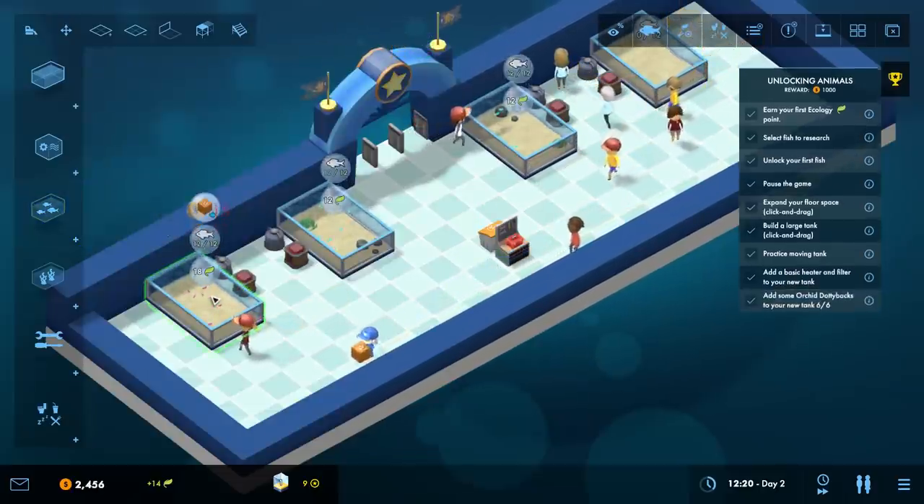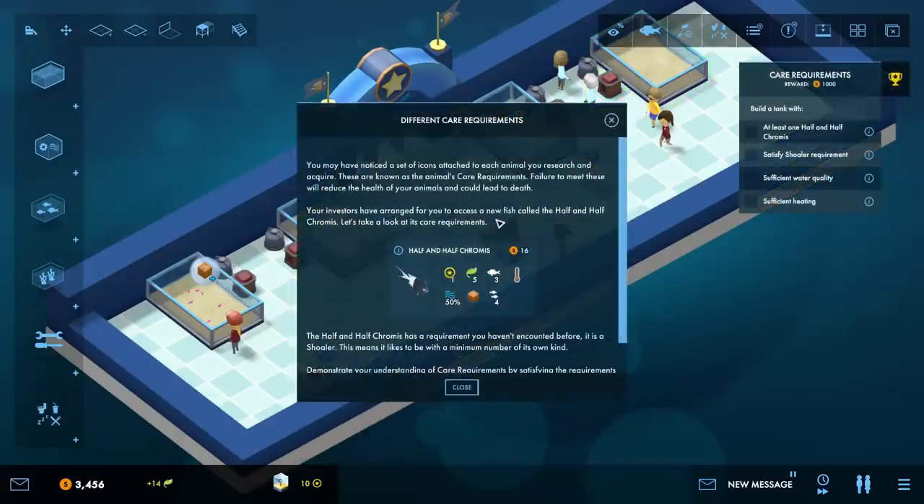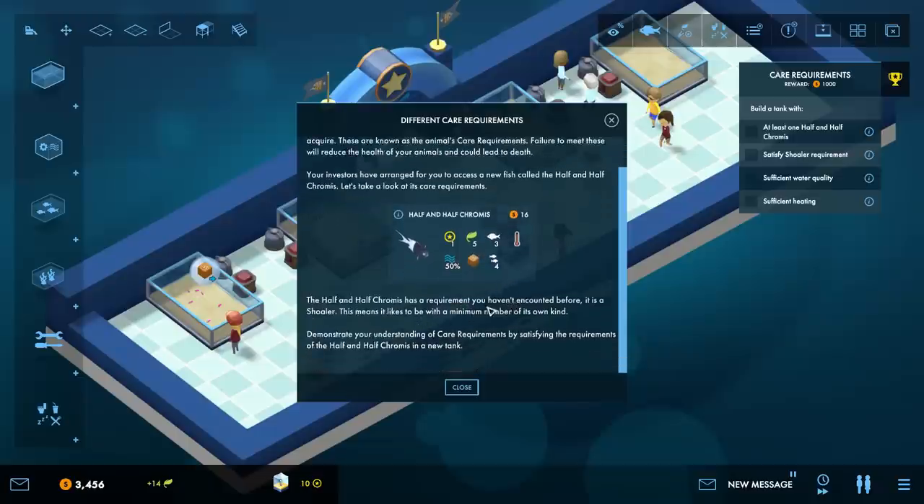I put too many in there - we maxed it out. You may have noticed a set of icons attached to each animal - these are known as the animal's care requirements. Failure to meet these will reduce the health of your animals and could lead to death - we don't want that. Your investors have arranged for you to have a new fish called a half and half chromis - it's a shoaler, meaning it needs a minimum number of its own kind.